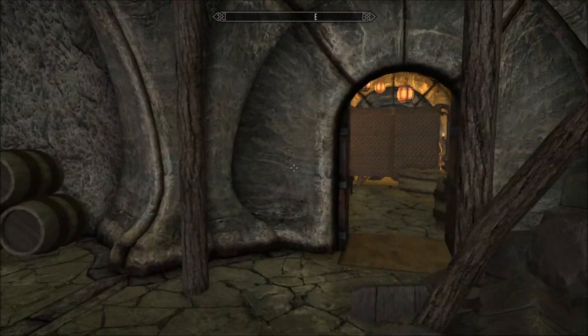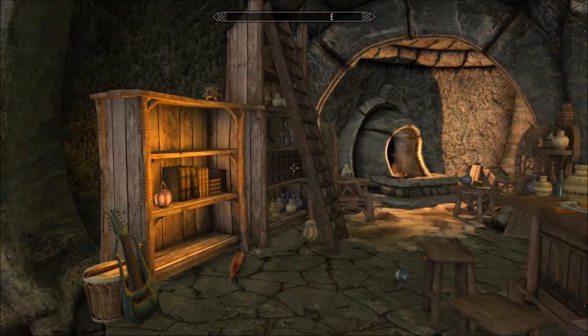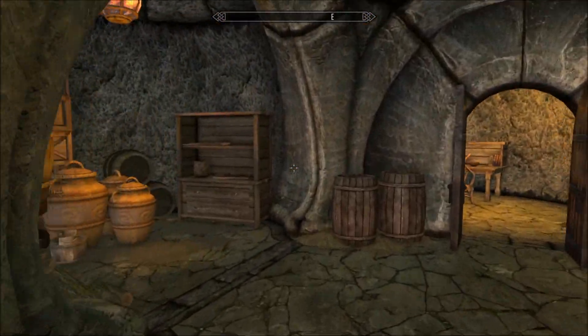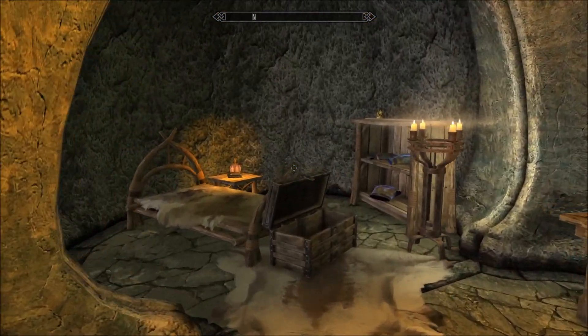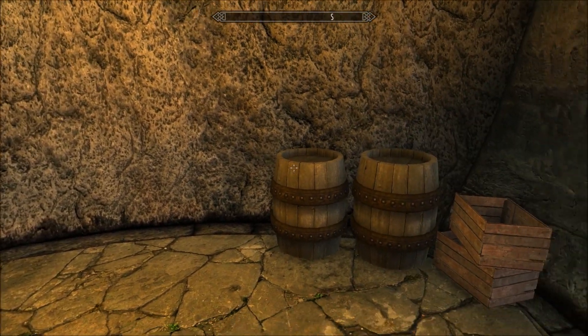All the bedrooms are on the floor below this one — this is kind of the living floor. Could do without the cobwebs. I guess this is your housekeeper's room — it's certainly an owned bed anyway.